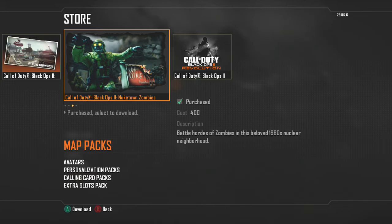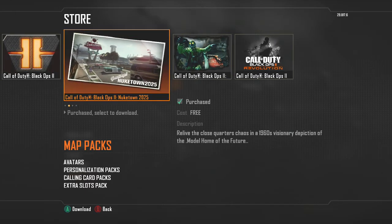Now you can download the Nuketown Zombies map pack — it costs 400 Microsoft points. I already had it because I had the hardened edition; if you had the prestige edition you got it as well. Nuketown 2025 is now going to be free for everybody — that was another special pre-order bonus, but now it's free. Nuketown Zombies is a great map if you're into zombies, and Nuketown 2025 is also a great map — I'm hoping they put it in the lineup right away.